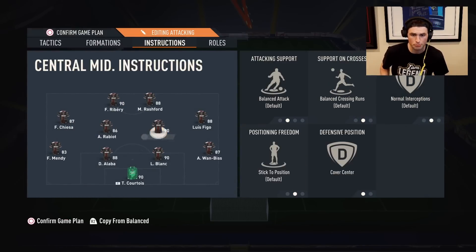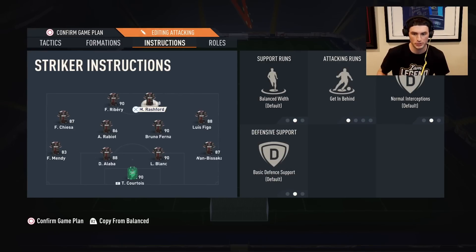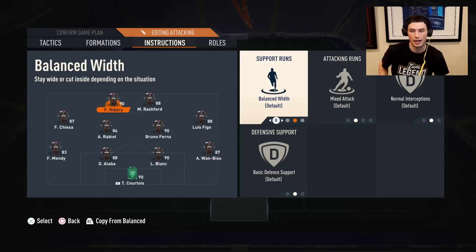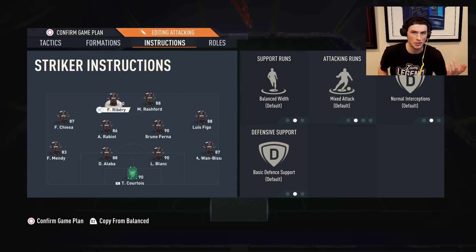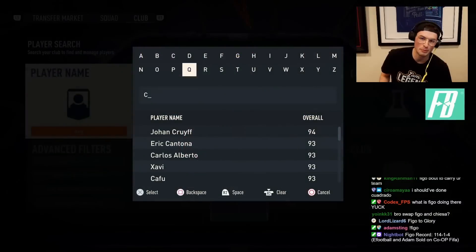Tactics-wise, nothing too crazy. Bruno has come back and get into the box for crosses. Both wide players on the same. Stay back for both fullbacks. Both strikers on get-in-behind, but if I were to do it again I'd just put balance for Rabiot, because having two strikers on get-in-behind pushes the defensive line back but creates too much space in midfield — it's just not that good. Enjoy the video, we'll talk at the end about how everybody was.